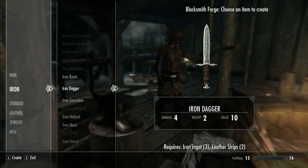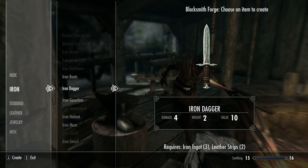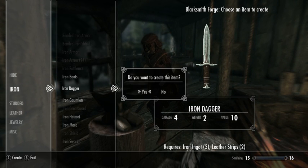Basically anything that you have materials for will show up here and you can choose to craft it. You'll see how much it requires and how much you have — this requires one iron ingot and one leather strip.